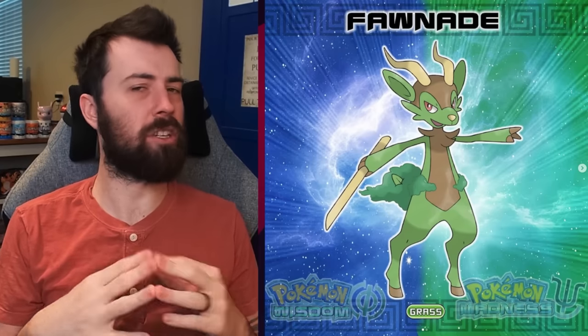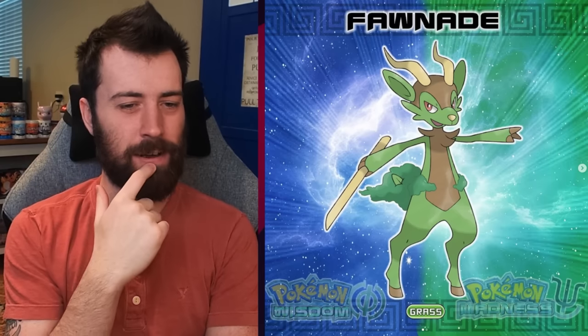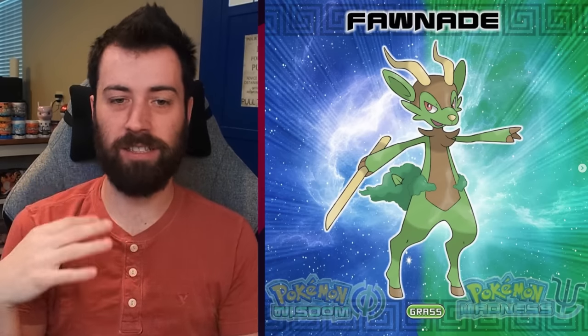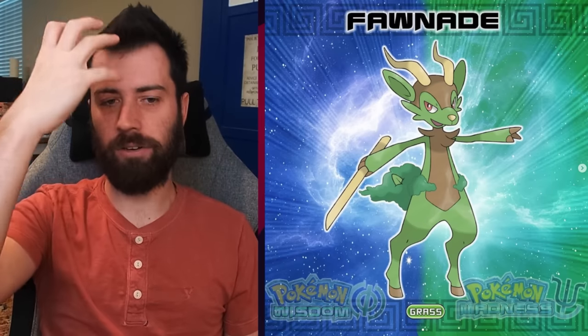Next up, we got Fonade, Fani's evolution — still Grass, so we haven't gotten the secondary typing yet. It looks like it has a little stick. Maybe Fonade is Fon plus Serenade, and that stick will turn into some kind of flute. Or maybe it's supposed to be like the Pied Piper. As far as design, it's already become bipedal here. The fur pattern kind of looks like a helmet and armor, like a soldier of some kind. I always like when fur pattern looks like clothing — that's an aesthetic I enjoy in Pokémon.